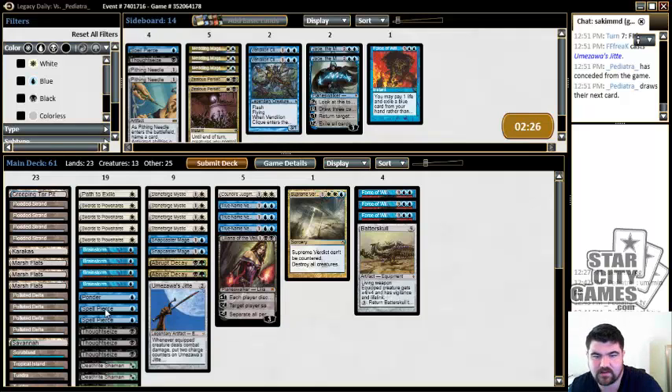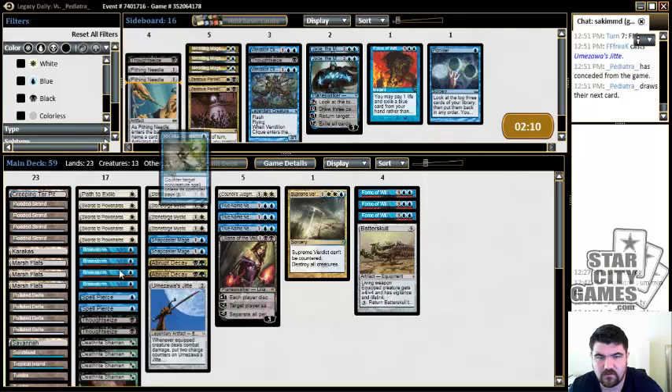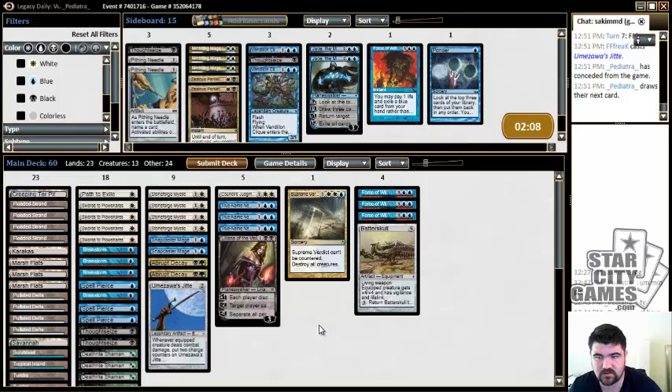I do like access to some Spell Pierces, and I find Ponder to be too slow on the draw. I do like having Snapcasters and Death Rites and some number of Thoughtseizes, but I don't like a ton of Thoughtseizes in the matchup because they're so disruptive. Usually I want to be more reactive, so I cut a few of those and just keep Spell Pierces. This is a way to protect my lands. Our deck does lose a lot of blue density — we have 16 blue cards — so we lose a lot of our blue density.